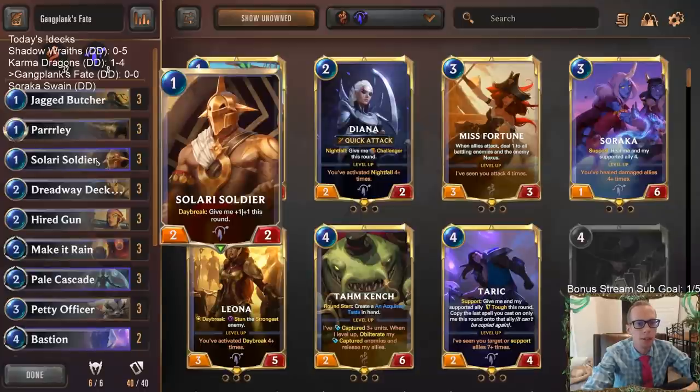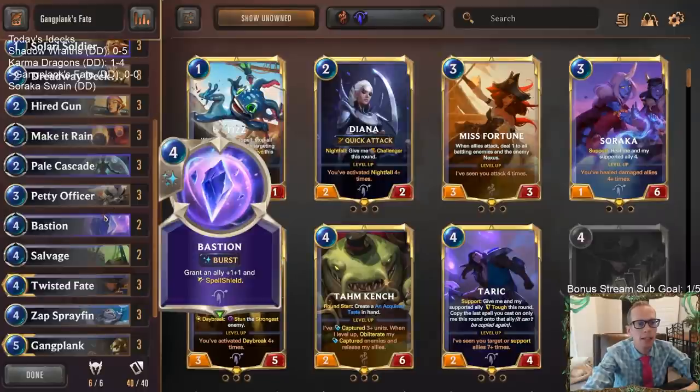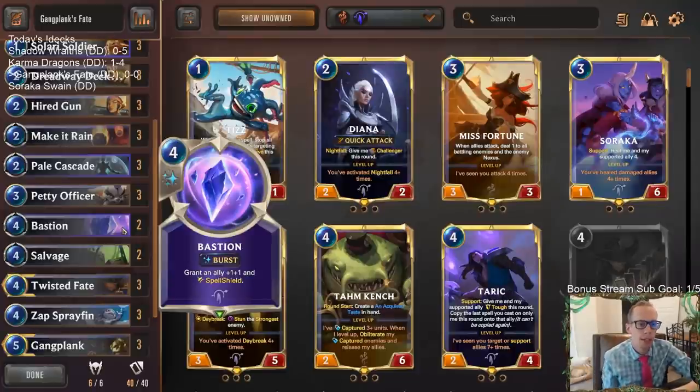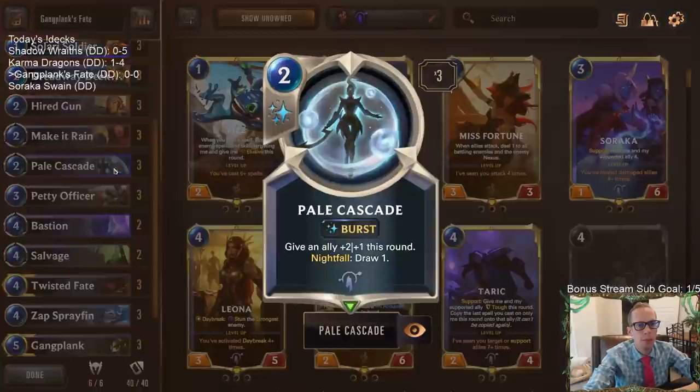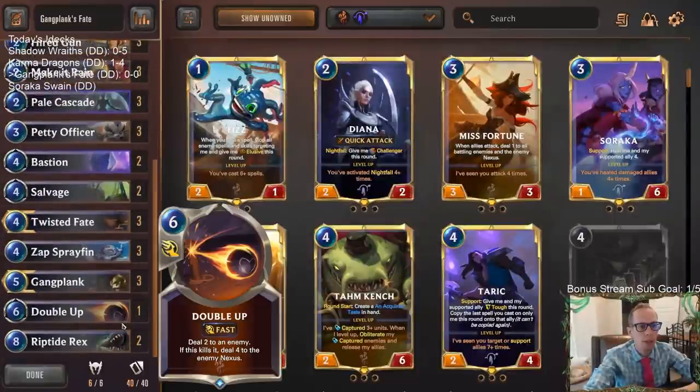Targon gives us another really good quality one-mana card with Solari Soldier, and with our spells we have Pale Cascade and Bastion — good value-oriented spells. Bastion protects Twisted Fate or Gangplank, buffs them up and gives them Spell Shield. Pale Cascade is super efficient, usually trading with an additional card from our opponent while also drawing a card for only two mana.